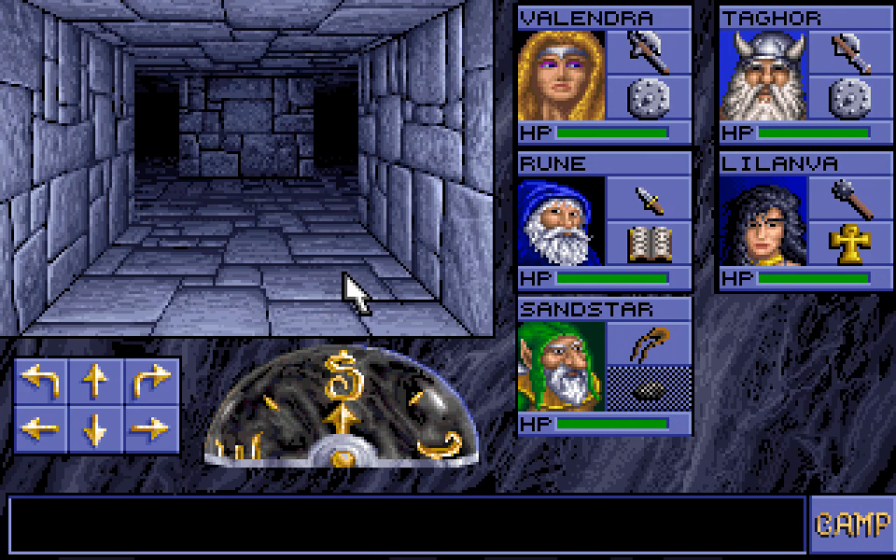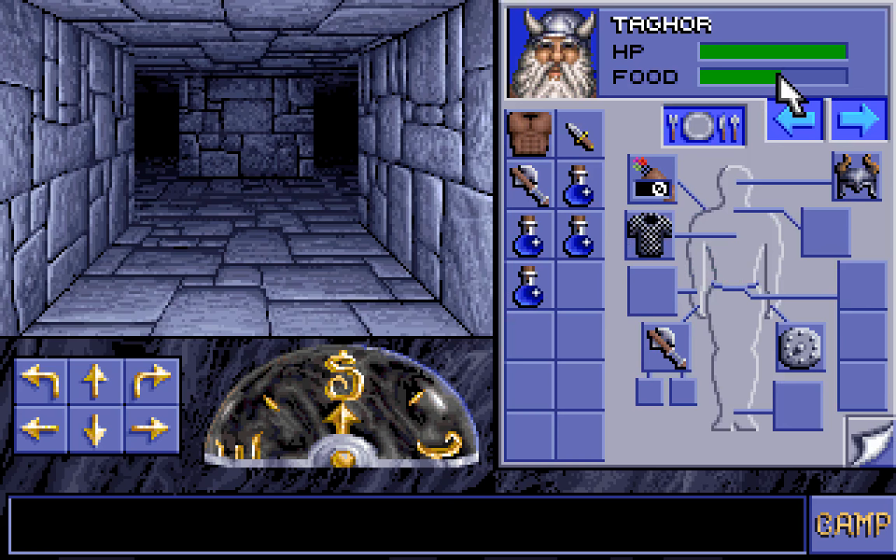Welcome back, folks, to Let's Play Eye of the Beholder! When last we left off, we got to a new selection of floors — or at least I believe it'll be a new selection of them, considering the change in the appearance of the level. We also found Taghor, a dwarf, who resides on the level below this one, who'd been chasing drow down to kidnap the prince of his people. He's joined us right now, and after some looking around and avoiding some massive spiders, we found four potions of cure poison.